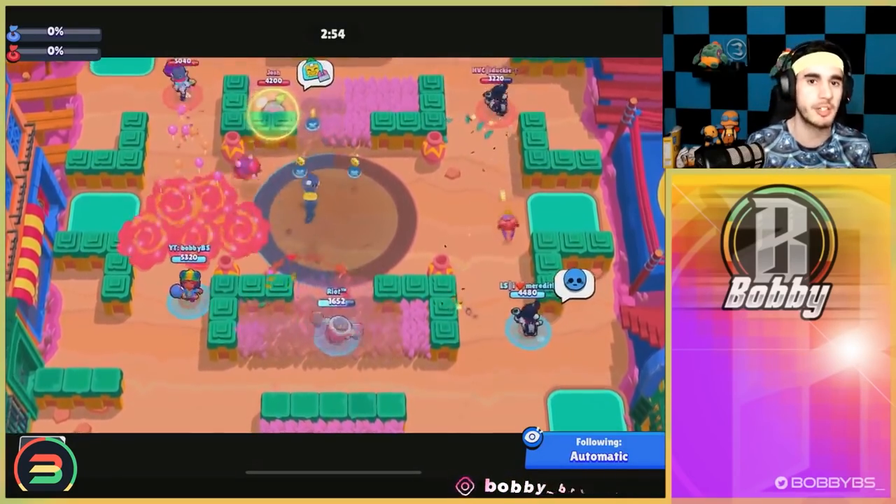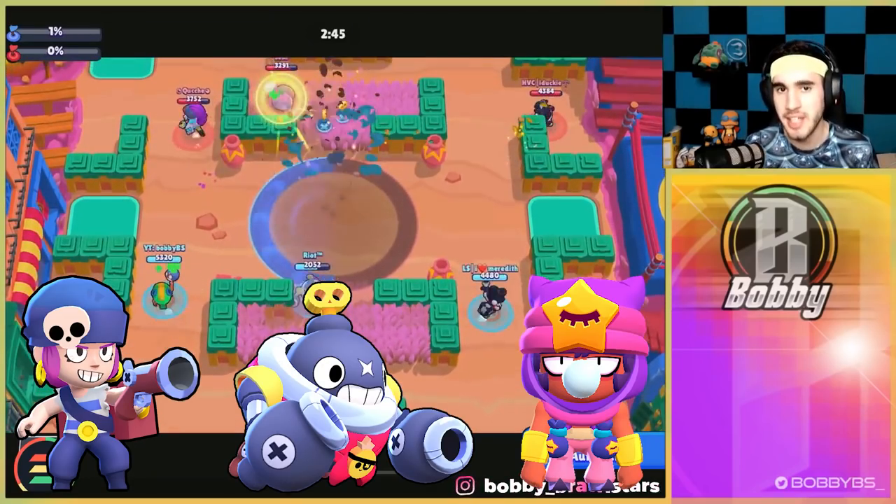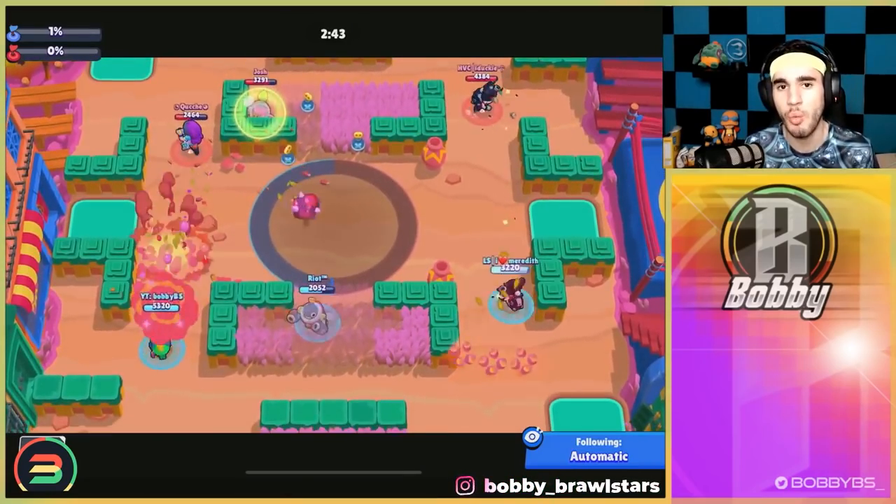Hopping into the second map, we have Dueling Beetles Hot Zone. Hot Zone is a new addition to competitive this year — it's going to be pretty interesting. What we're going to be running is Penny, Tick, and Sandy.